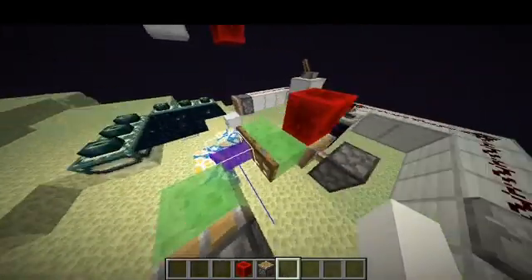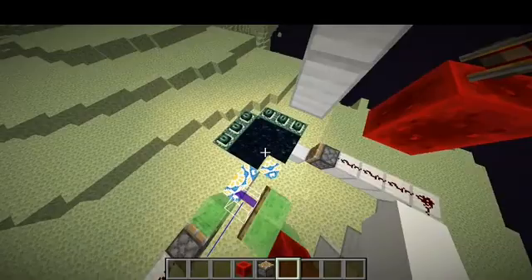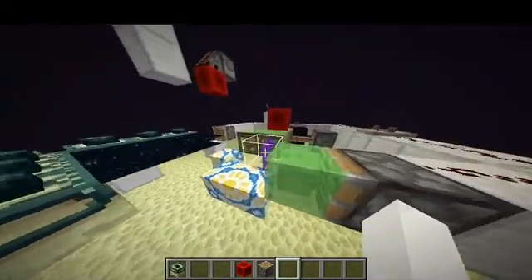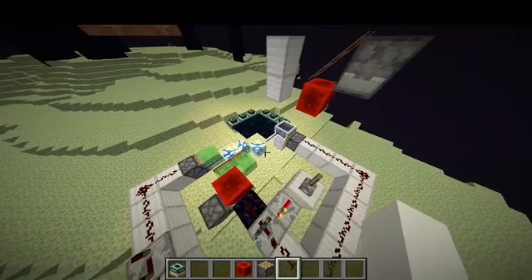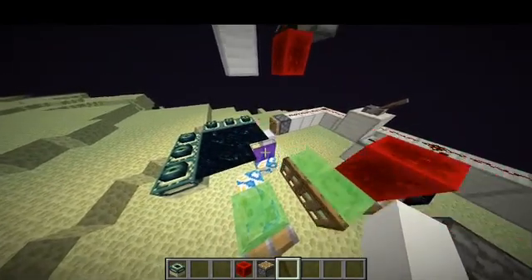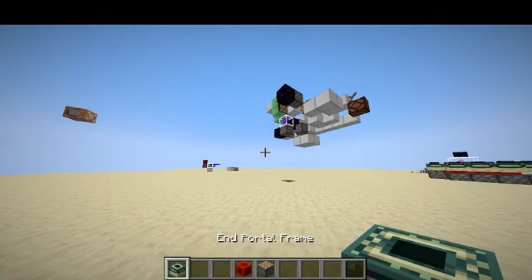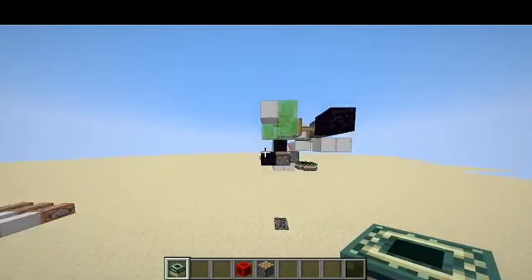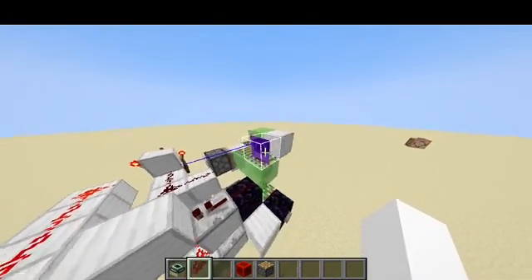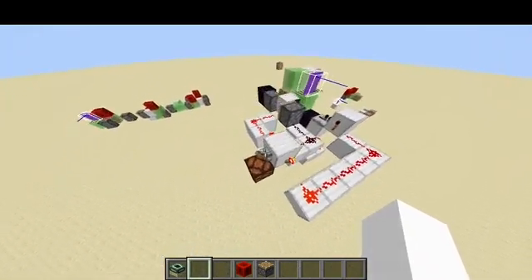Right here we have a falling nether portal, and over here we have a piston clock to keep it alive. We have a contraption which will put it through the end portal, and if you have end portal frame items then you can build the end portal anywhere you want, so you can place it down wherever you want the falling block. If I now flick this lever it will activate the contraption and we will see it place down the falling block right here. Now we have a nether portal placed down in the end, and if we go into the overworld and look around here we can see that we also have right here in this piston clock a nether portal — the falling nether portal is still there. So we have placed down the falling nether portal in the end but we also still kept the falling block.